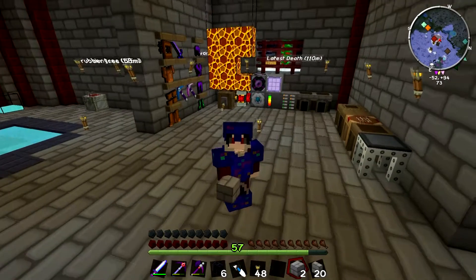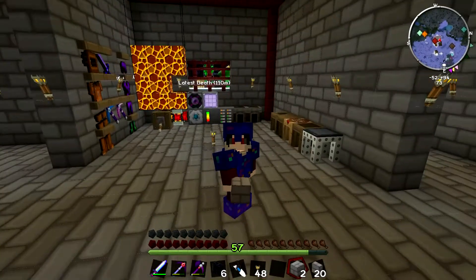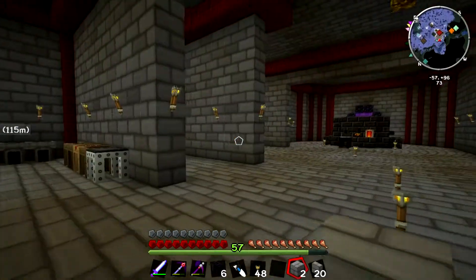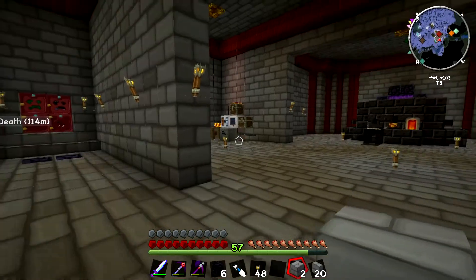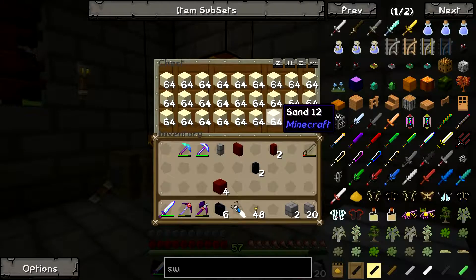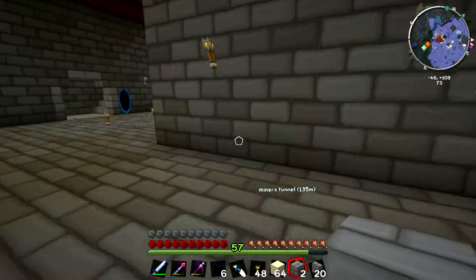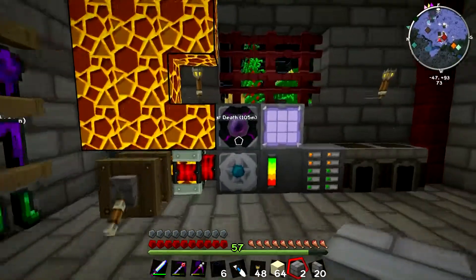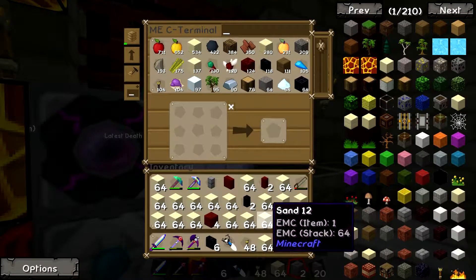Hey guys and welcome back to some more ultra modded survival. In the last episode we mentioned how we need to take care of our lava because we can't realistically have two different lava sources and make machines and do all this stuff. Also we have a lot of sand - I should drop all this off. But yeah we need a lot more ender tanks to get lava in a lot more places, so that's what we're going to do.